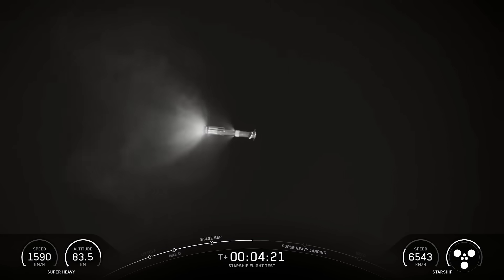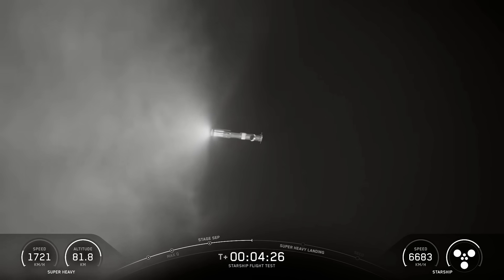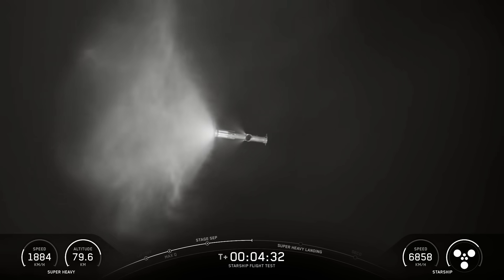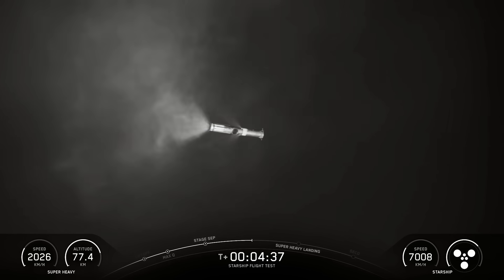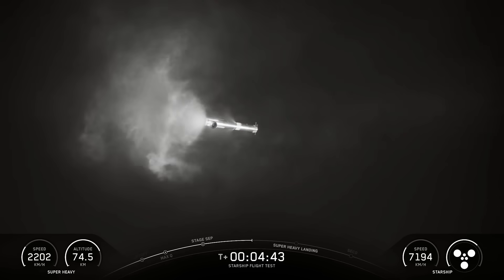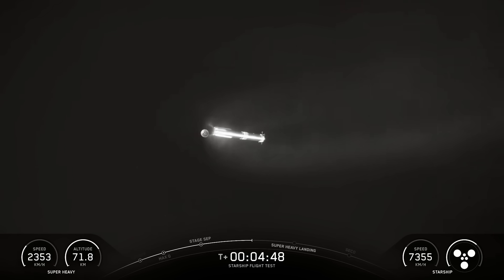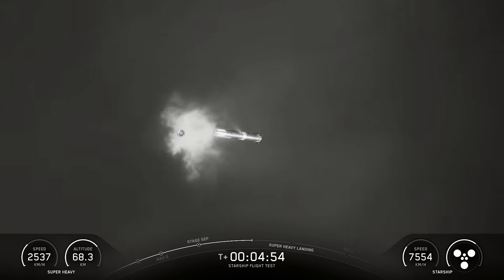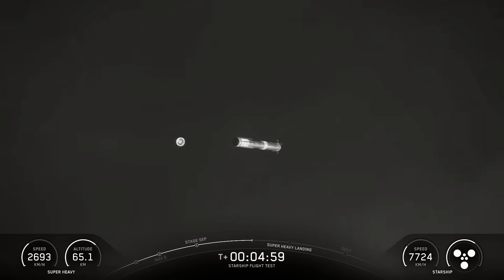Next up for the booster is going to be its landing burn. There's a cool tracking shot — we dump some of the prop out on our way back in. You can see the hot stage kind of making its way toward the left side — that's the bottom of the booster about to pass right in front. They look close together but there's a good amount of distance between them. The hot stage will go down and splashdown in the Gulf while the booster comes back for its landing burn.